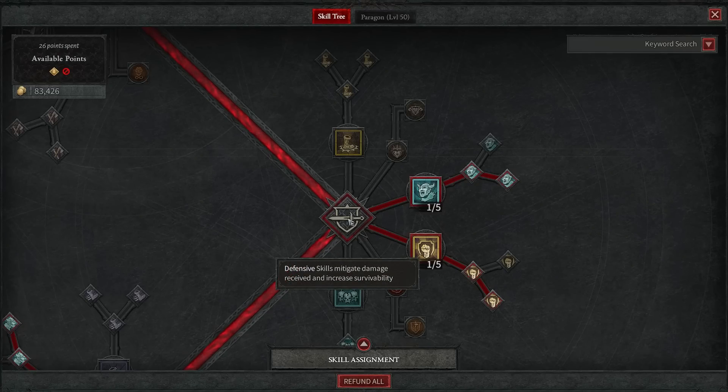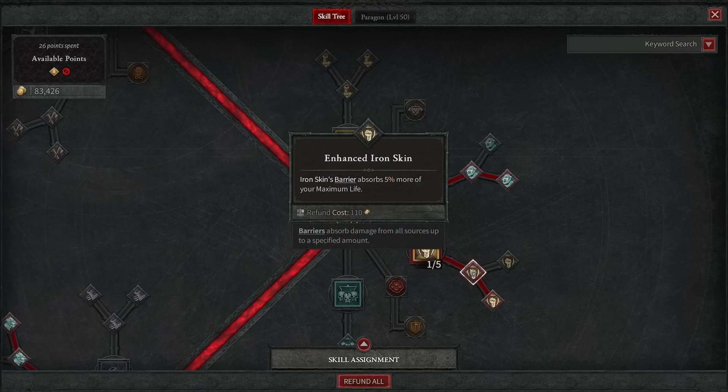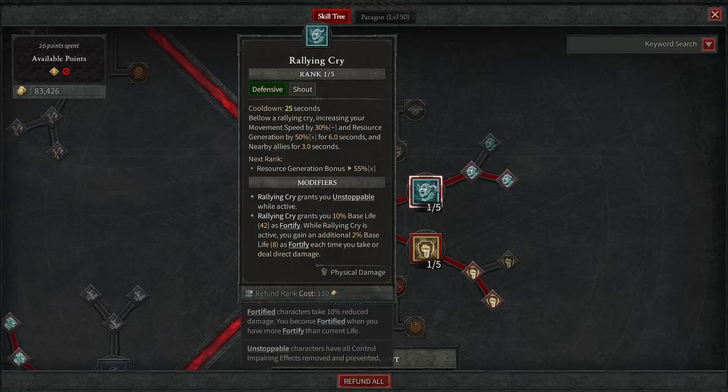Over at the defensive skills, I did pick up both Iron Skin as well as Rallying Cry. Iron Skin — you want to hold on to until your health is around half, that's when you're going to get the biggest benefit. The lower your health is, the better. It's going to absorb more because of our talent specializations, and then it's also going to heal me for 10% of the barrier's original amount. So if I use this when I'm low on HP, it'll just passively heal me back up, and it's a pretty short cooldown.